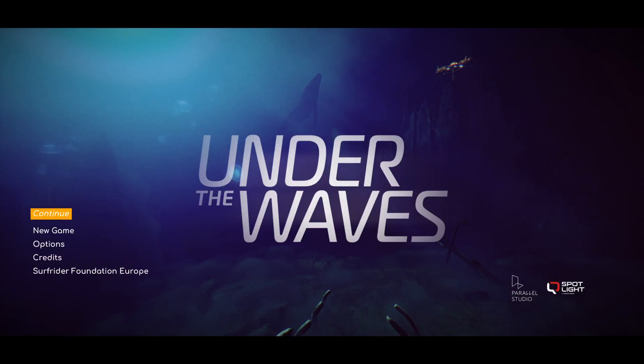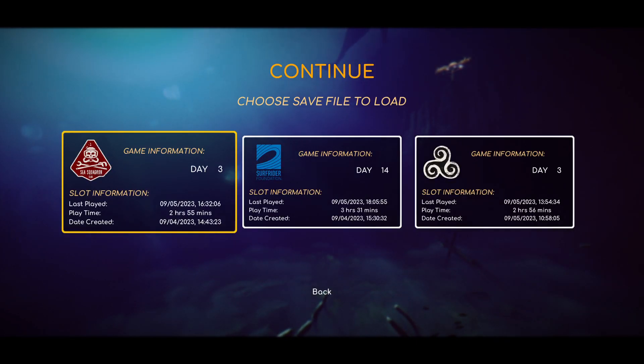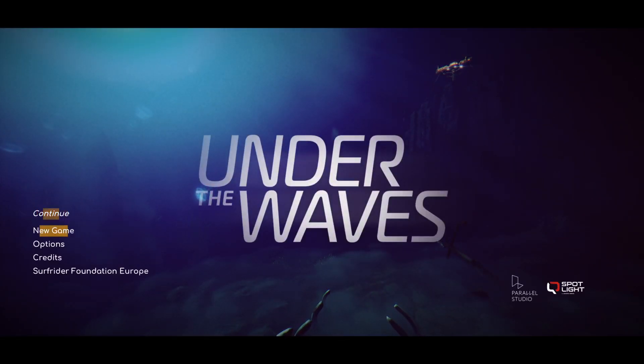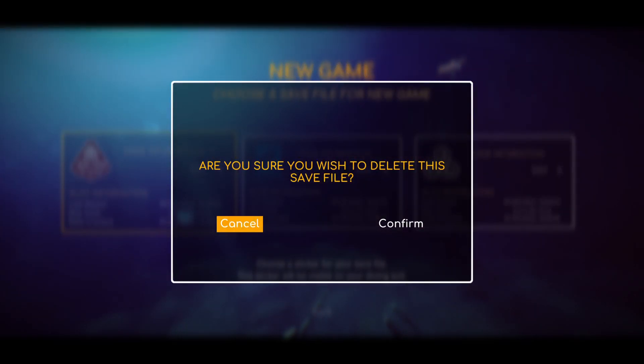This is a quick video on how to delete one of the game files. I want to delete this game file because it's corrupted and I need a blank one, but you could do it for any reason. If you go into New Game, you can select it and it'll offer to delete the file for you — 'Are you sure you wish to delete the save file?'